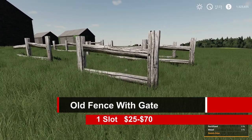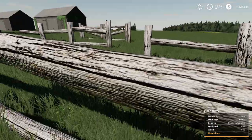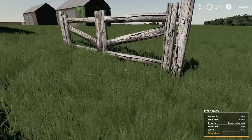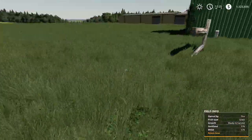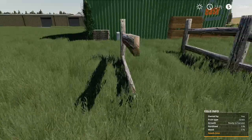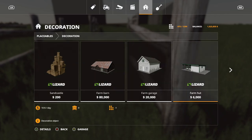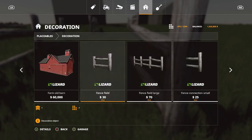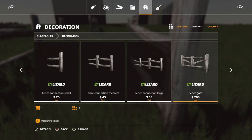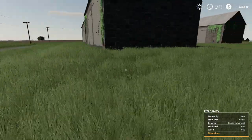Next is the old fence with gate — 1 slot, ranging from $25 to $70. There are different styles: I really like the big thick log ones — those are what I'm used to from where I live. The gates look really nice too. You can find these under fencing: fence field, fence field large, small/medium/large fence connections, and fence gate at $200.